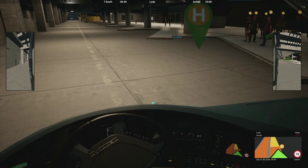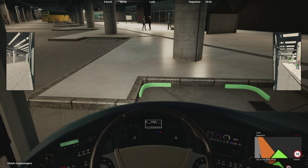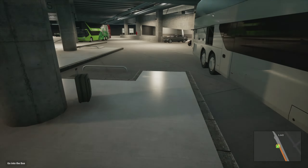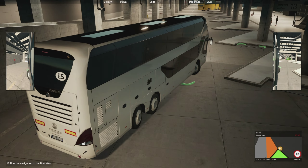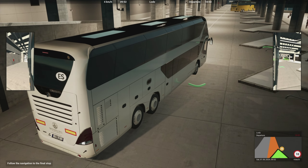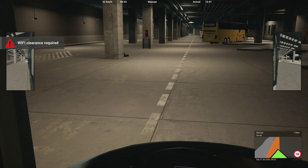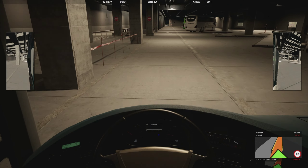Here we are in Lodz again, ready to pick up our passengers — let's do this fairly quickly. So how far is it to Warsaw? The internet says 78 kilometres. Wi-Fi clearance — okay, well we stop at a lot of red lights so these people will have to wait.